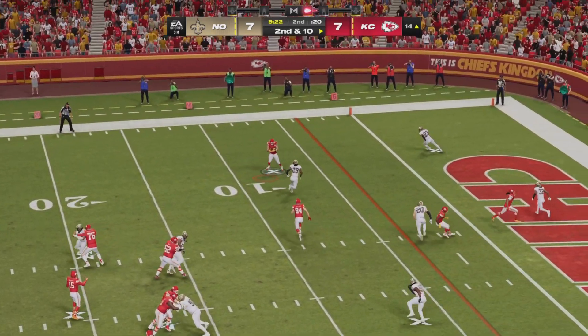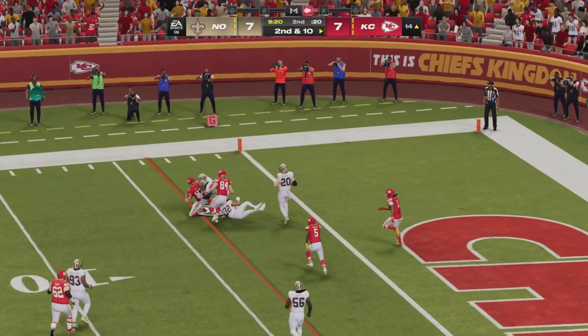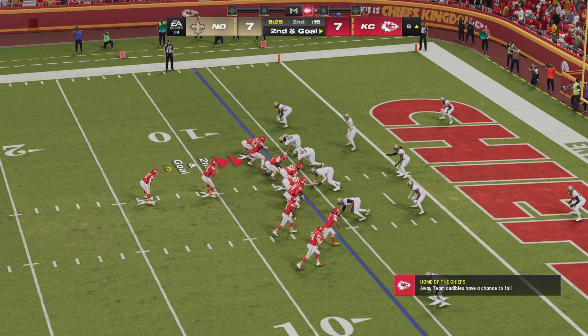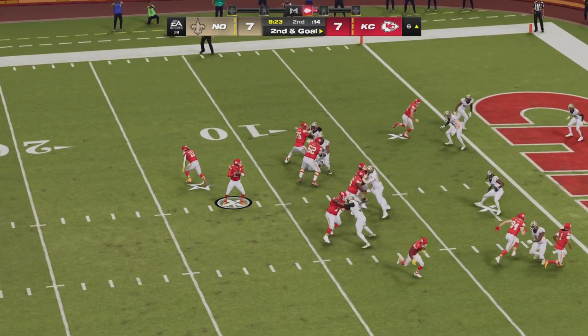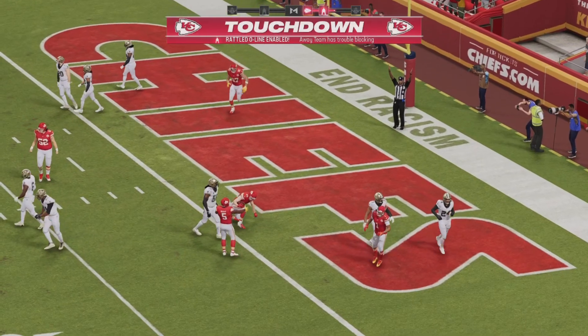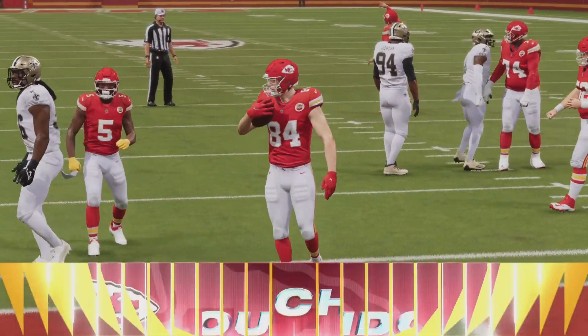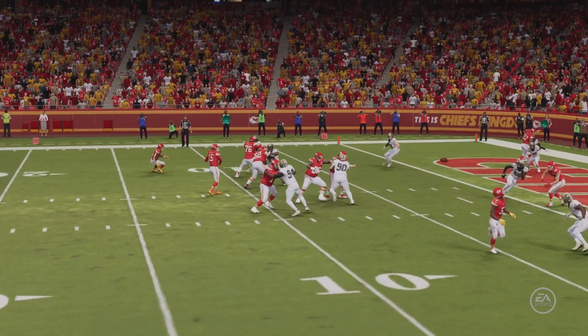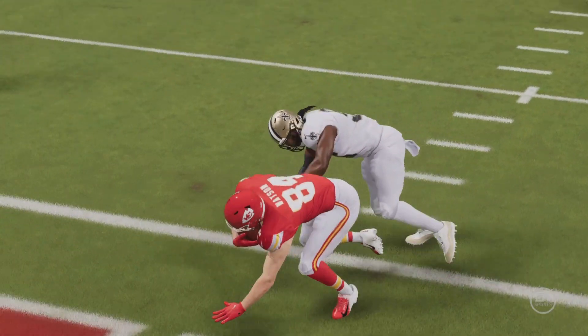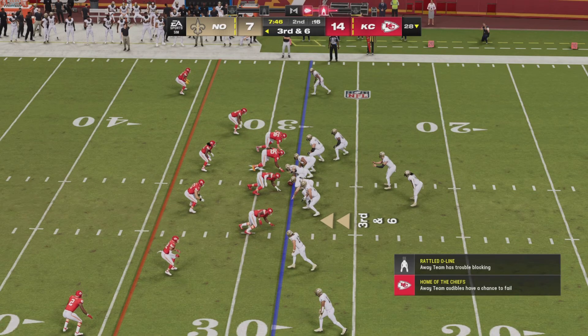Mahomes fires his fourth incompletion looking for Hollywood Brown in the end zone, but this time he'll find Kelsey inside the five and he will make it first and goal. Kansas City's 21st offensive play today — three rushes and 17 passes. Here comes number 18 to the end zone, it's hauled in by Justin Watson for the Chiefs score! Kansas City two for two on drive efficiency and Mahomes has got his second passing touchdown.